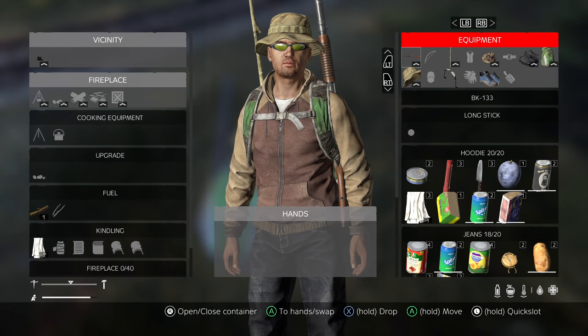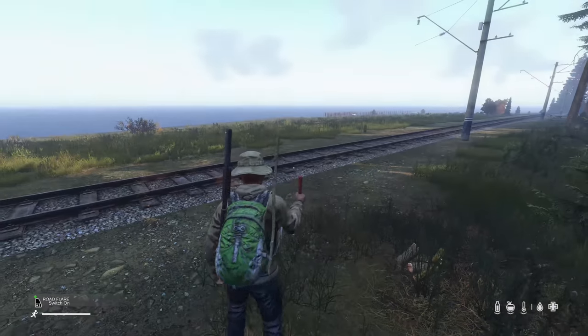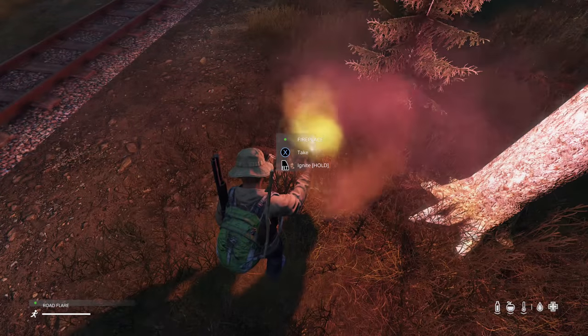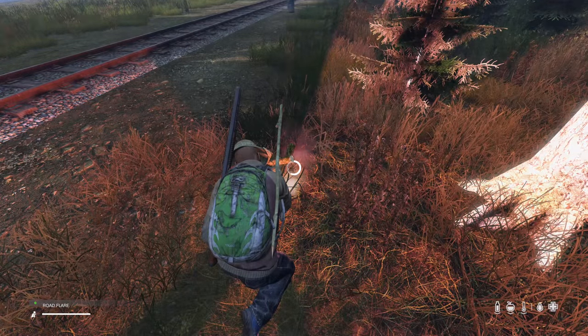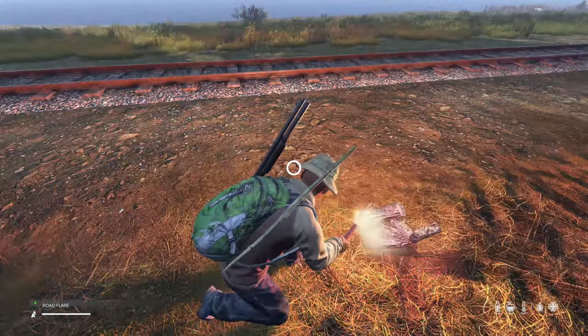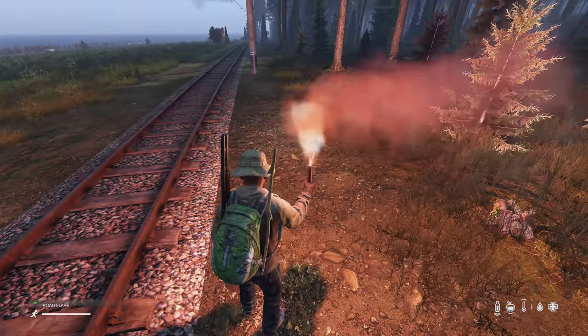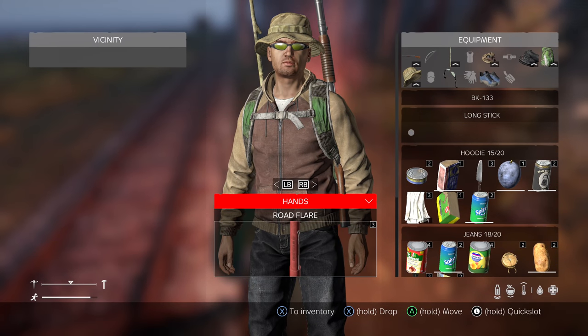You can pick up the fireplace and put it in other places too if you'd like. Now we're going to do step one, which is the road flare. We turn on the road flare, go to the fireplace, hold RT on it, and that will ignite the fire. Step one done.